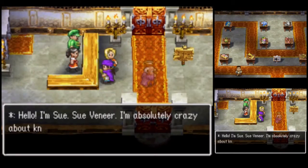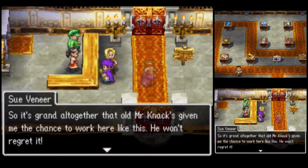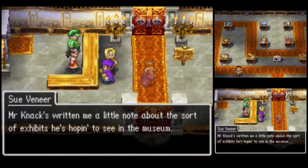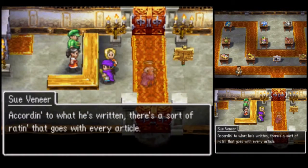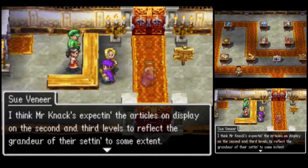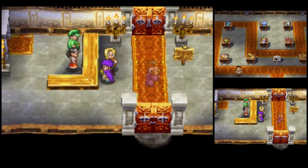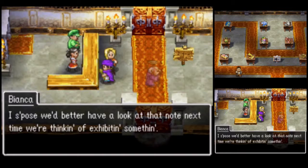Thank you. Sue Veneer — I'm absolutely crazy about knick-knacks, you know. It's sort of in me blood, I suppose. Souvenir, huh? So it's grand altogether that old Mr. Nack's given me the chance to work here. He won't regret it. Mr. Nack's written me a little note about the sort of exhibits he's hoping to see in the museum. According to what he's written, there's a sort of rating that goes with every article. Mr. Nack's expecting the articles on display on the second and third levels to reflect the grandeur of their setting to some extent. If you'd like to look at what he's written any time, just give me a nod. I suppose we'd better have a look at that note next time we're thinking of exhibiting something.